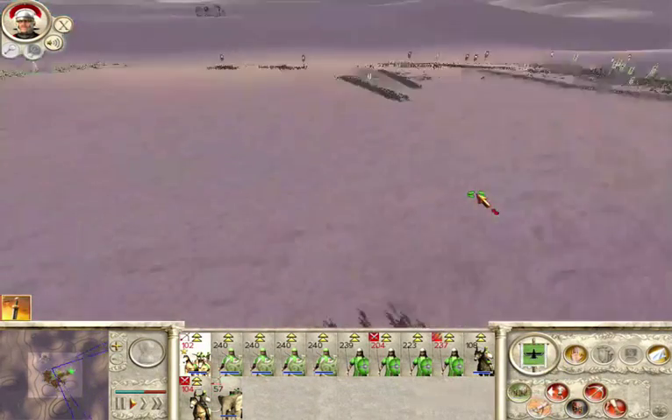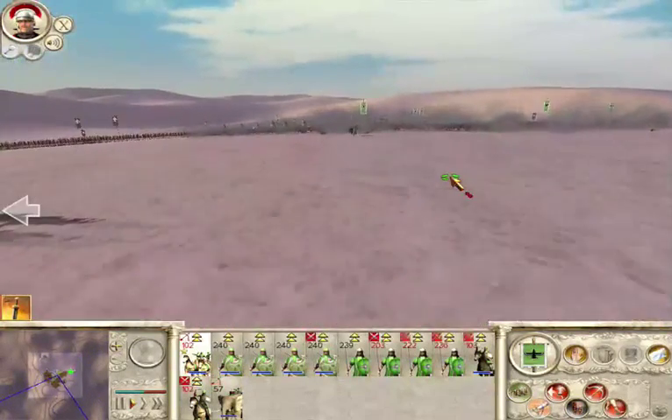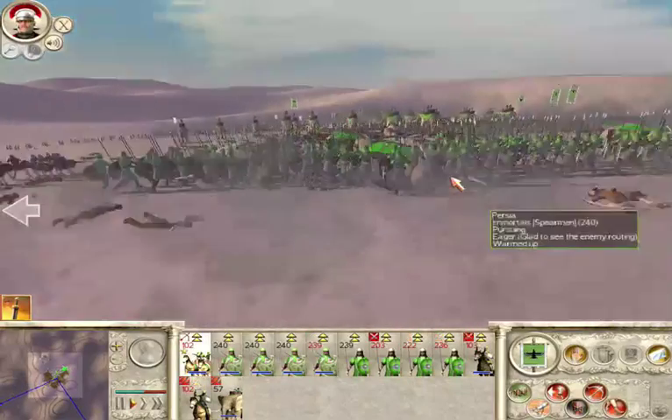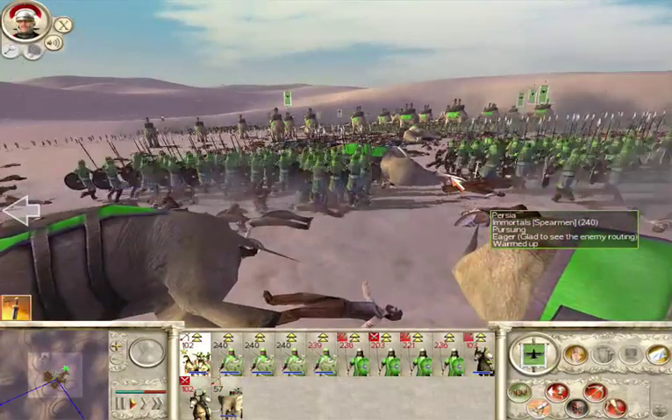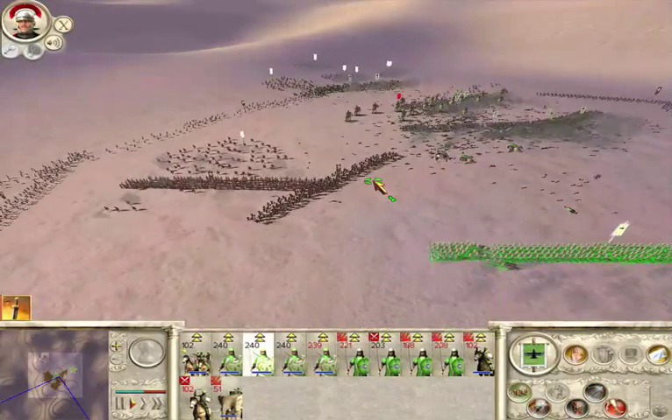You've pressed the special unit abilities button for the first time. This turns on any special formations or abilities of the unit you have selected. As you select different units, you'll see the button change. Not all units have a special ability, and the button is grayed out for them.